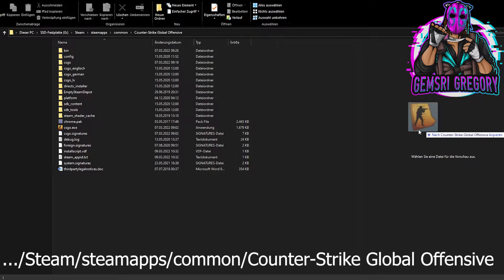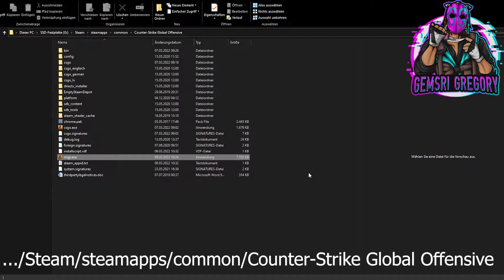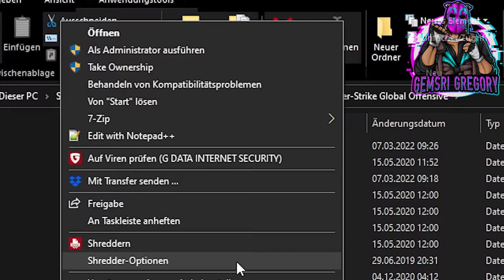Now drop the exe file in the shown path, then right-click on it and select 'open as administrator'.